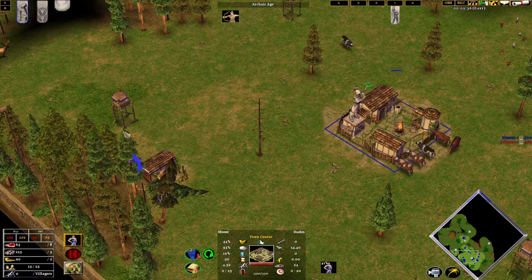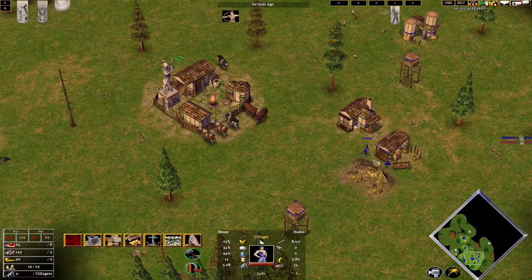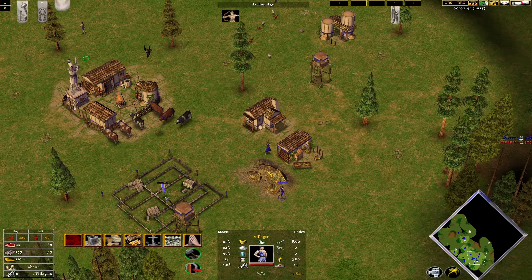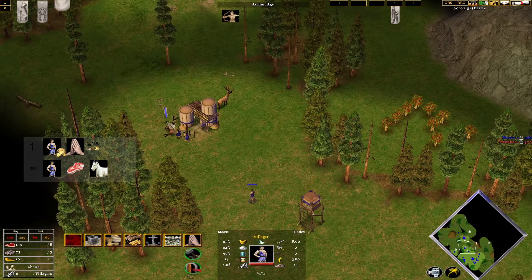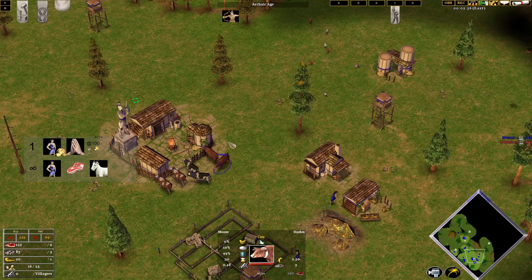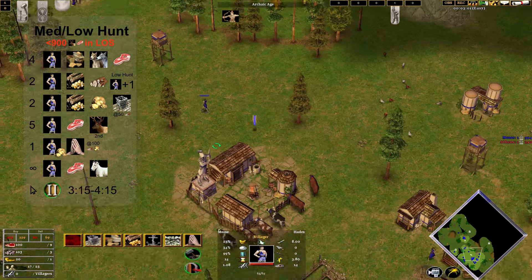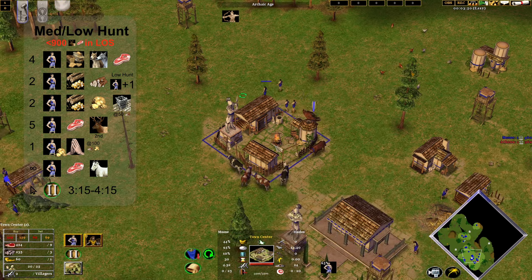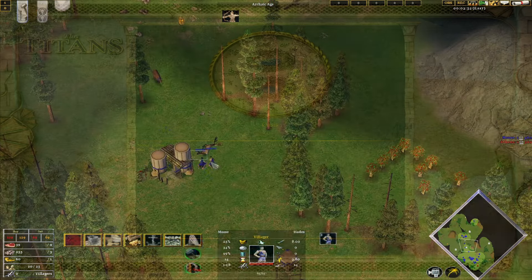As soon as you can drop the temple — that's 100 wood, 100 gold — that's the perfect time to stop moving villagers over to the pigs or goats, just because we don't want that extra walking time. We will keep sending them to the food as much as we need to before we get the advance time. We click up here, which was around 3:50 something, which was about a few seconds delay from the actual advance time.